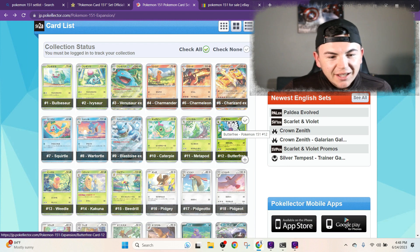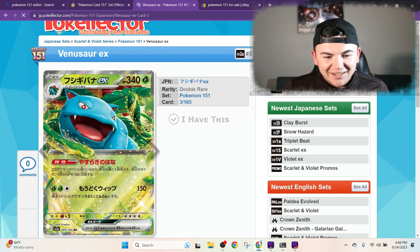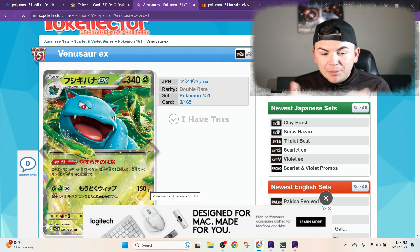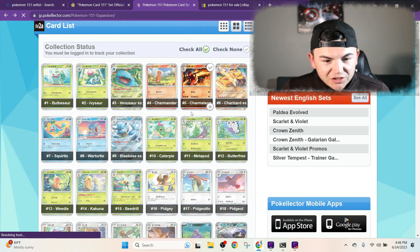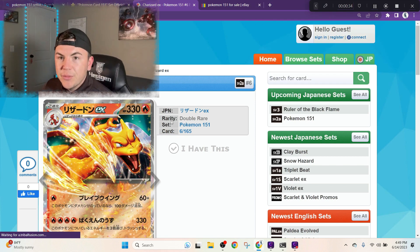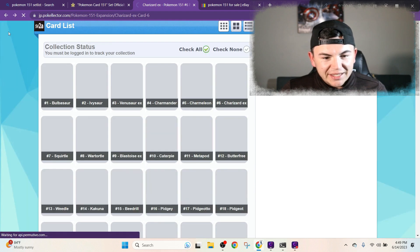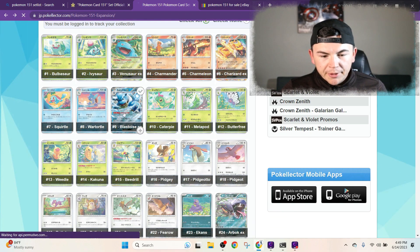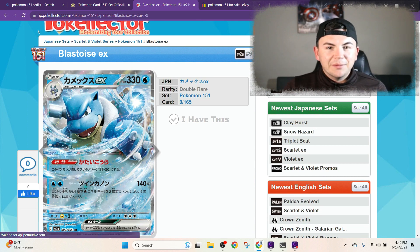We're gonna jump into it — the card list for Pokemon 151. We got the Venusaur EX right here. I'm doing a raw run-through so I don't really know how this is going to go, but make sure you like and subscribe, comment below what your favorite card is from this new set. We'll keep going through the cards — you have the Venusaur EX, we'll probably hit all the big three when it comes to the EX. Charizard EX looking absolutely like a beast — any Charizard card, we're on board for. Keep them coming, and then you got the big boy Blastoise right here. The cards look absolutely fire, man.